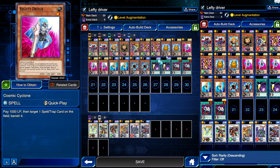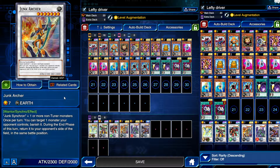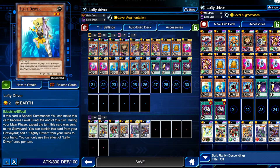Quick Draw, Quill Bolt, you know all the rest. Junk Archer is the new Junk card — once per turn you can target one monster your opponent controls and banish it; during the end phase of this turn it comes back. Normally this is done with Junk Synchron, but with Quick Draw Synchron and Lefty and Righty Driver we have options for that, which is really nice.